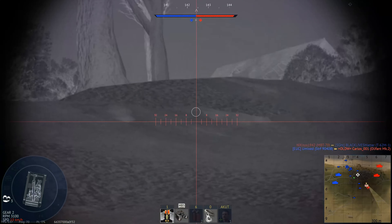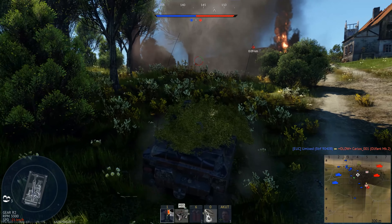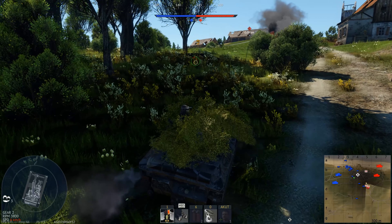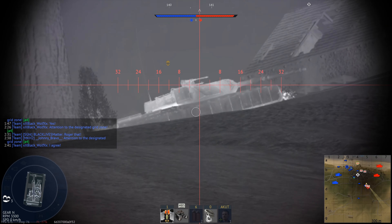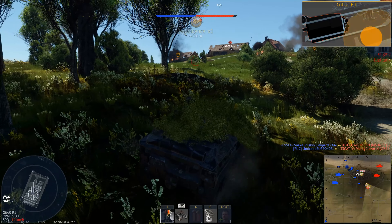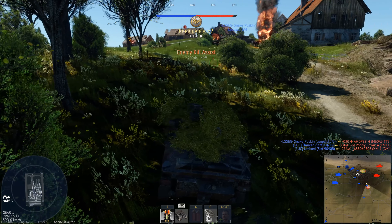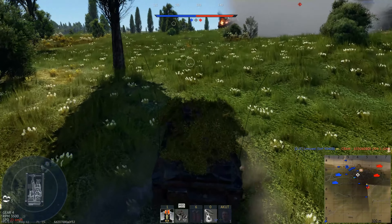My first customer of the day should be this XM1, but that wasn't working out. I thought I could fire over an obstacle, but you're actually shooting straight from the launcher, so a few centimeters higher would have done the trick. He's distracted, and just as he accelerates I mess up the lead a little bit — but it doesn't really matter. He is immobilized, I'm in cover, and he has no idea I'm here. Then a Stridsfordon 9040B actually kills him, and that's already my second kill assist.